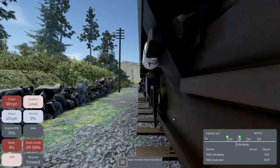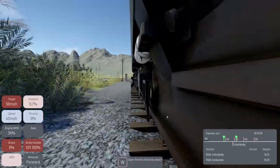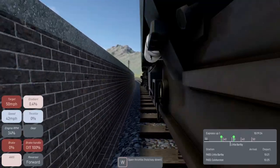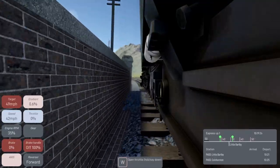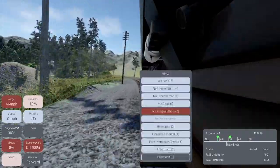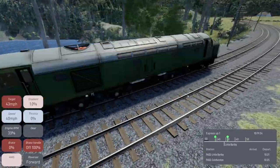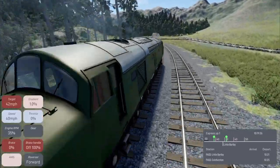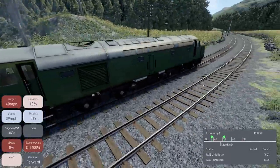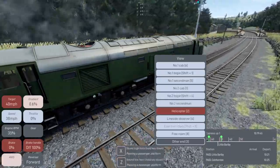We're in a 50 zone right now. Let's have another look outside - let's look at the bogie angle as we go around this bend. That's a very good shot, I do like that. Let's see what else we've got - there's the helicopter view which we are used to, and this follows the train around from the side.